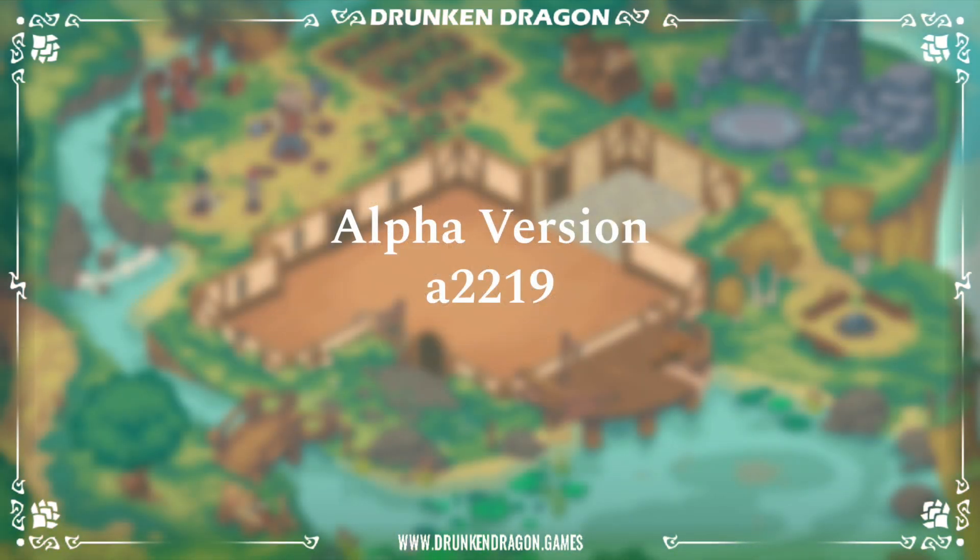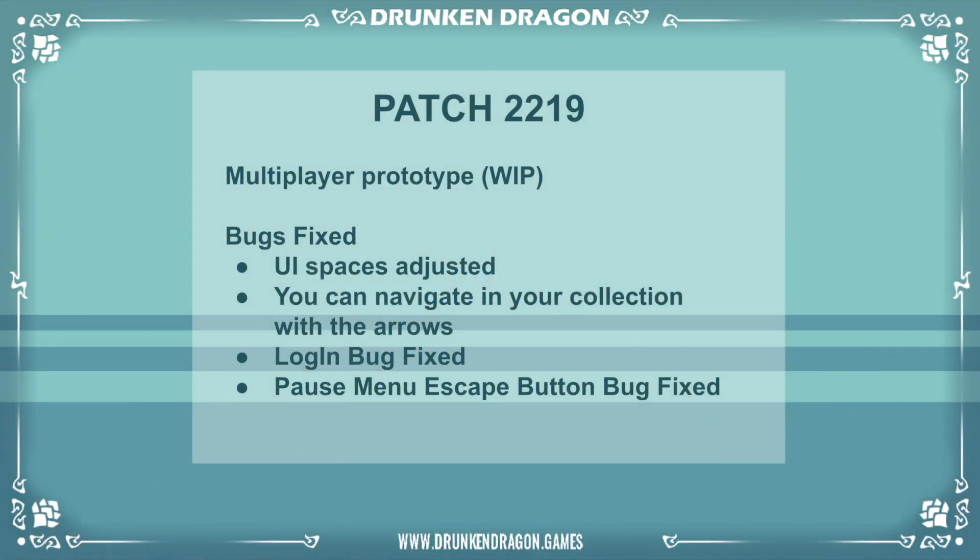We start off today with an overview of our patch notes, which you can see now on screen. In alpha version A2219, a multiplayer prototype has been worked on alongside a number of bug fixes. The UI spaces have been adjusted, you can now navigate your collection using the on-screen arrows, a login bug was fixed, as well as the pause menu and escape buttons also being fixed.